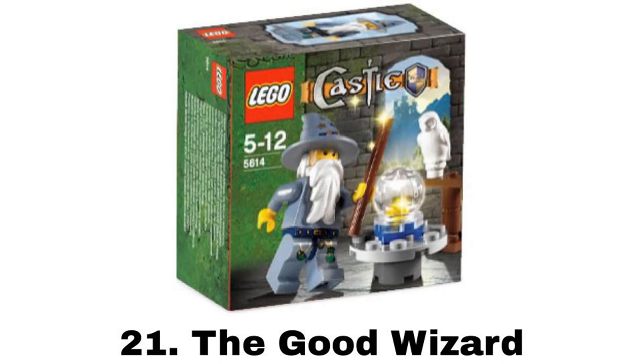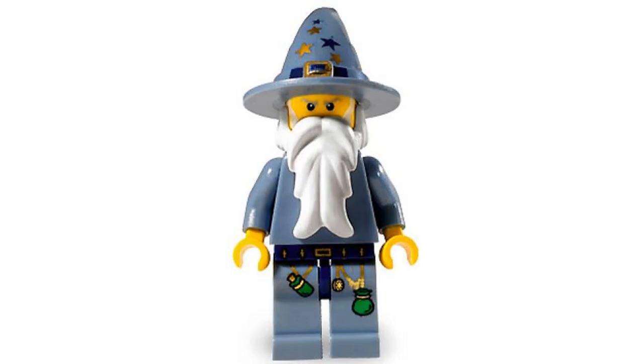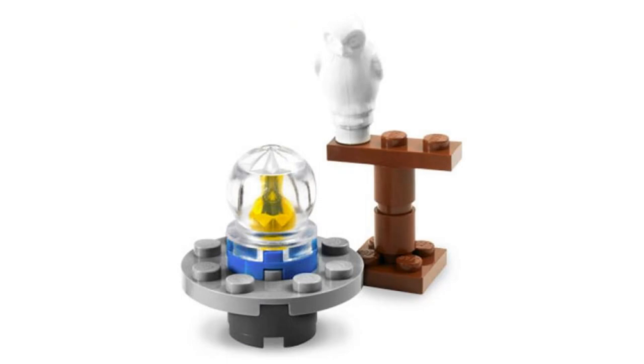Number 21 is the Good Wizard. I almost put this one last because I like the build less, but I put it higher because I like the wizard figure a lot more than the Knight. The wizard figure is unique in this theme, and I like the sand blue color and printing. I don't like the builds in this set that much though — one is a perch for an owl, and the other is a table with a crystal ball on it.